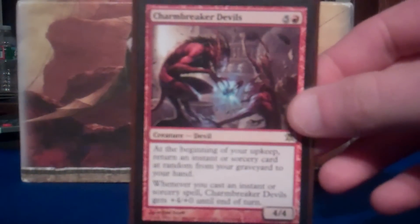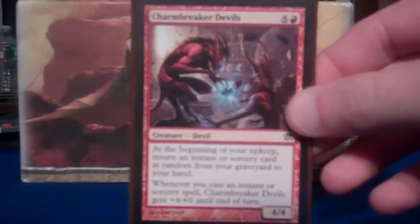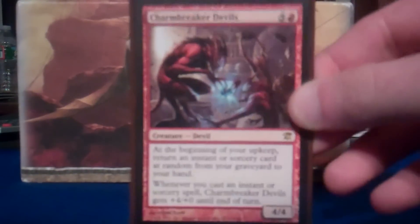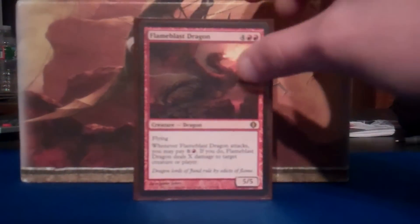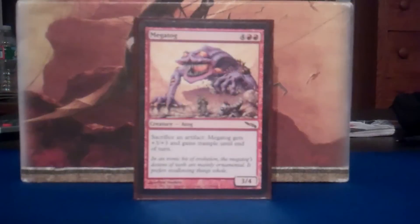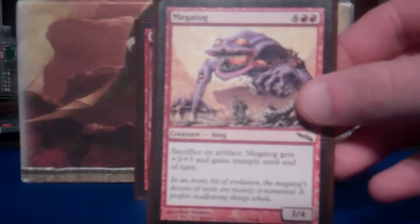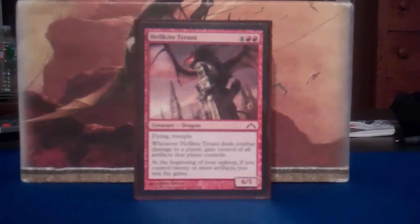Charm Breaker Devils — awesome card, especially in this deck. I got a lot of fireball effects — you're gonna want to recur them and turn them into a beat stick when you do. Flame Blast Dragon — I have a lot of mana rocks, I have a lot of fireball type effects, and he's a fireball on a stick. Awesome flying beater, great finisher. Megatog — same as before, sack all your artifacts, swing in for the alpha strike. Boom baby.